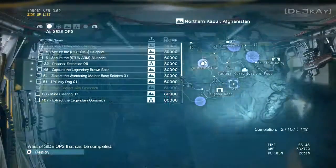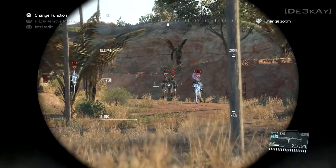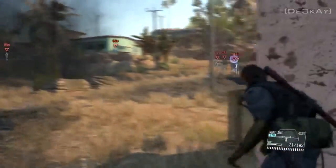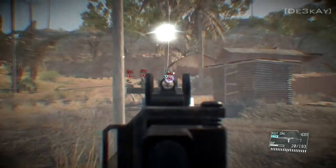First things first, you need to have played up to Storyline Mission 13, or Episode 13, and beaten it. That prompts you to unlock Side Op 107, which is extracting the legendary gunsmith.